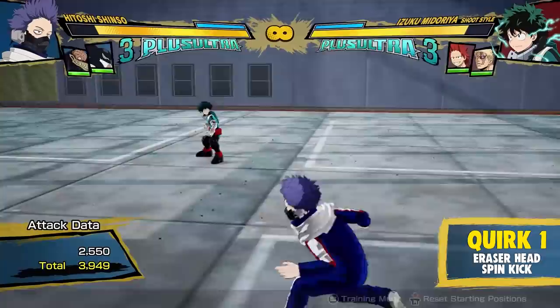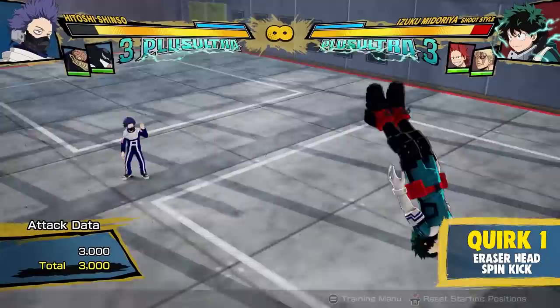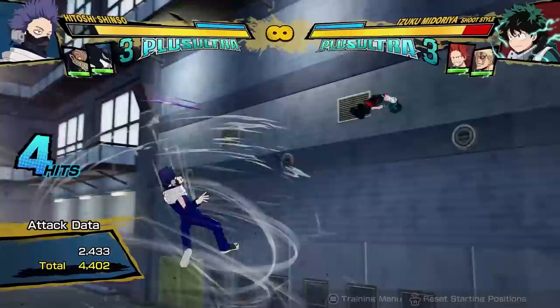Moving on to his quirks — quirk one should be very familiar, it's the Aizawa kick. It's a very fast upwards kick with very good reach and it works both on the ground and in the air. Since it's really fast, it can shut down any opponent approaching you. And if you hit your opponent, the hit stun lasts for a really long time and they travel crazy far, so this is a really good option for Shinso to get wall splats if there is a wall in front of you.